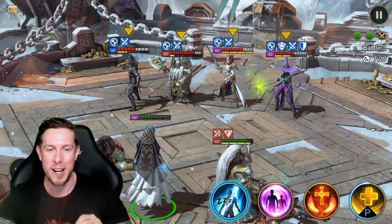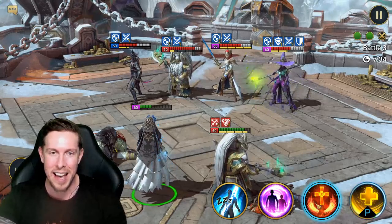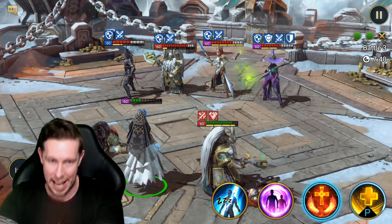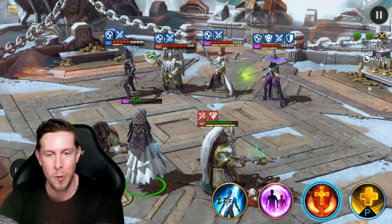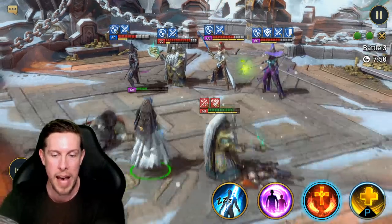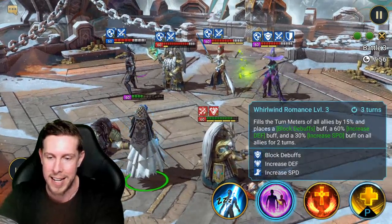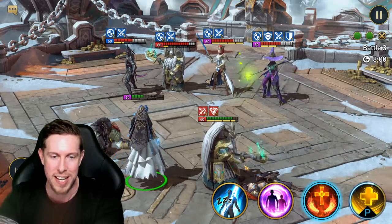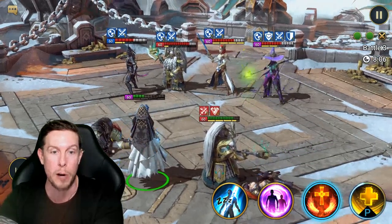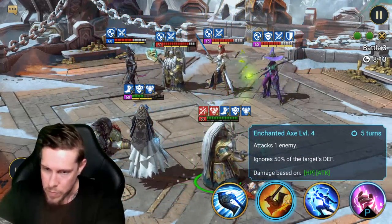That wasn't the start we wanted against the third team. This is my resist team — a work in progress. The idea is that your team goes second. Unfortunately we ran into four of the best arena champions in the game: Arbiter, Saris, Foley, and Mountain King. We lost Valkyrie and Razen Scarhide off the bat — not ideal. I attempt a revive but Foley's block revival prevents it.